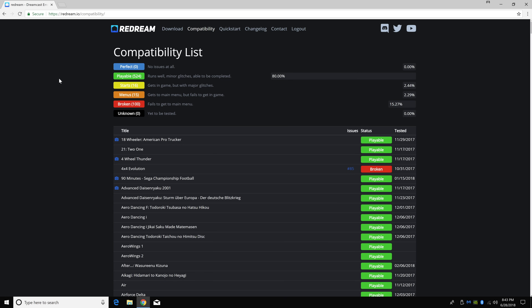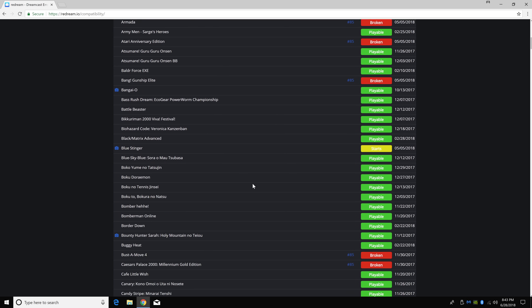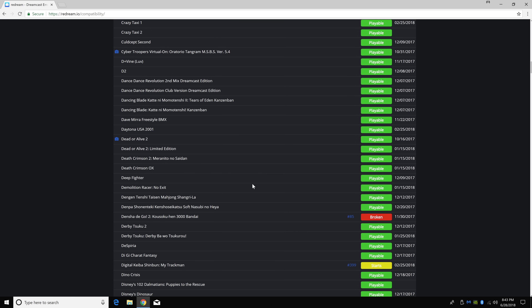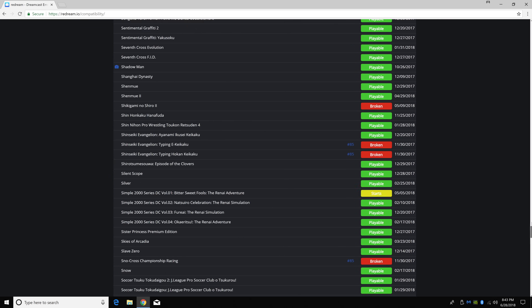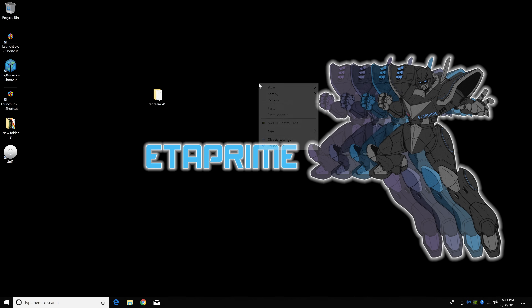Their website's really nice. They do have a compatibility list and 80% of the Dreamcast games are playable. You will run into some that are not playable and some do have graphical glitches, but a majority of them that I've tested — actually every game I've tested except for Unreal Tournament works flawlessly. Unreal Tournament does have some graphical glitches, does run at 60 FPS, but the floor goes missing. I've seen this in other emulators too.